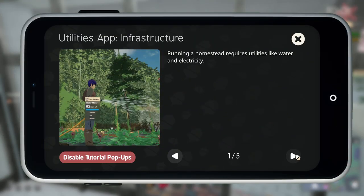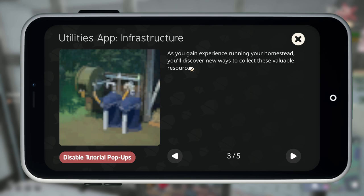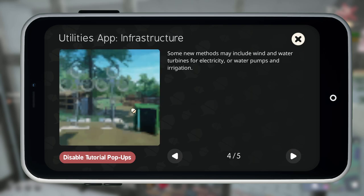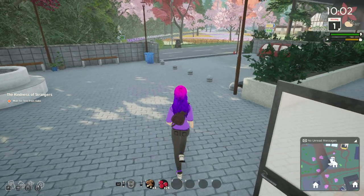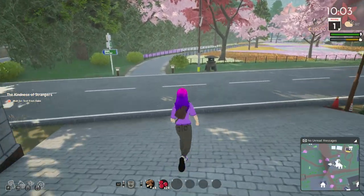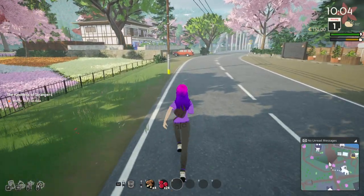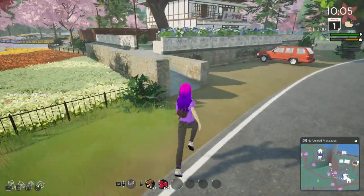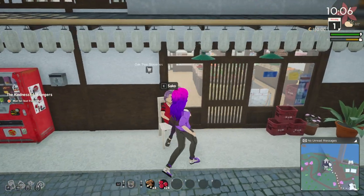Running a homestead — yeah, electricity, and you can do it on the phone. If you gain experience running your homestead, you'll discover new ways to collect resources and irrigation, which means you can do sprinklers. And this is showing you how you can learn more and get leveled up.